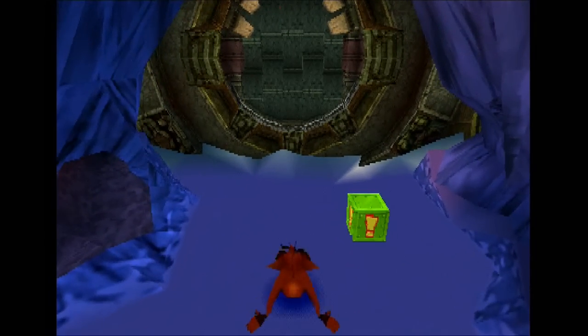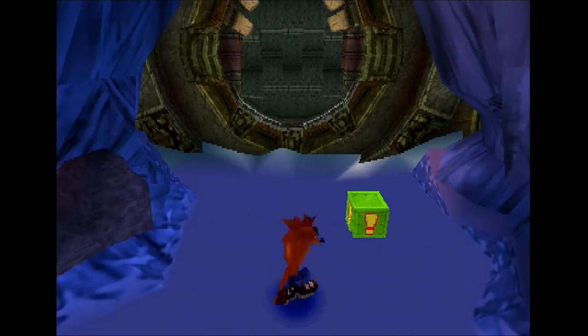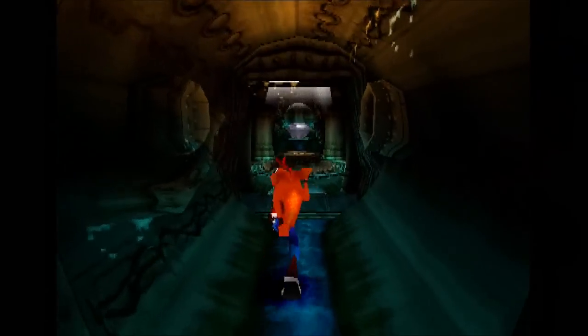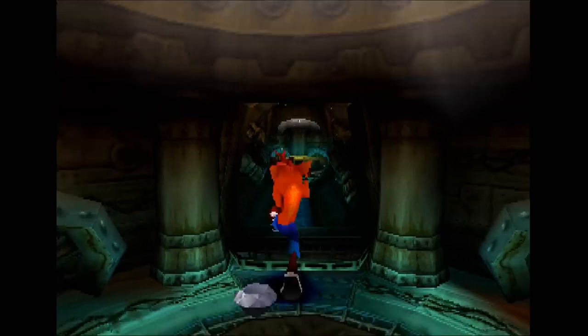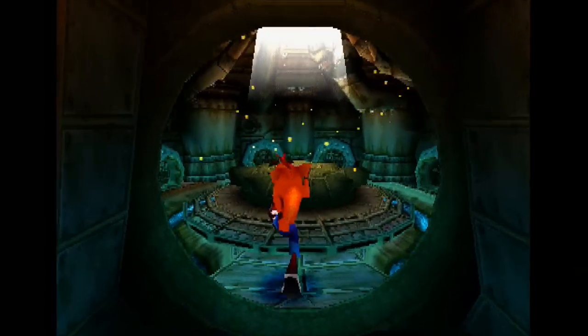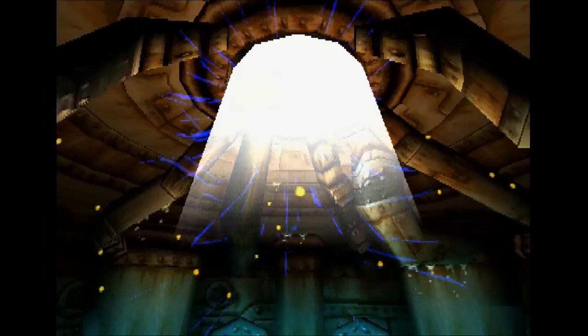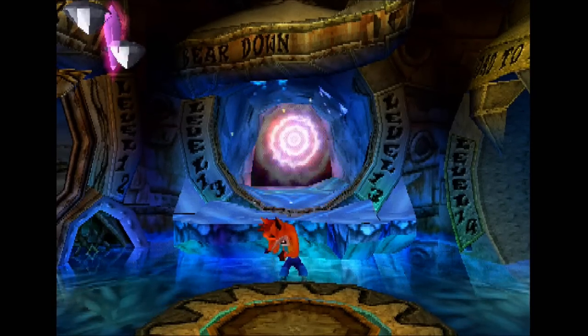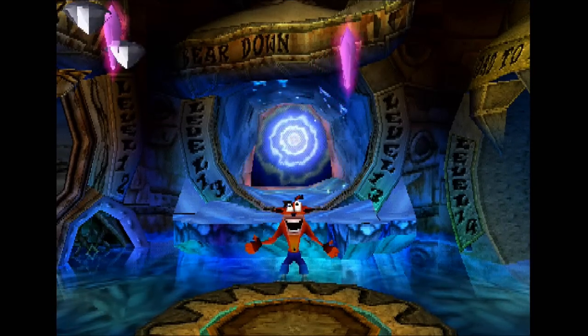What was the thought of those random platforms in the water? We'll have to investigate later. Set off the two nitros we saw on the stage, and you'll have your gem here at the end. But man, that is a frantic level. I'm pretty sure most of the outtakes are going to be me missing boxes.